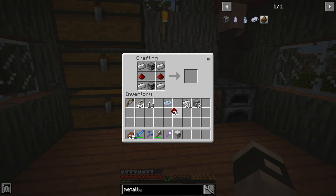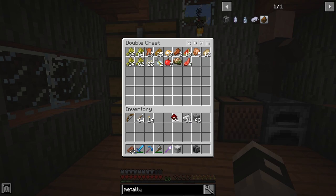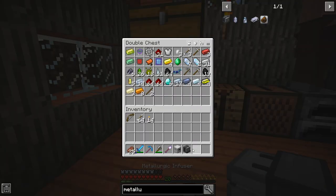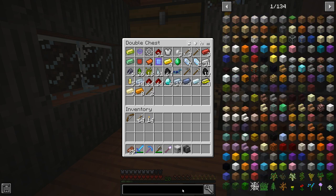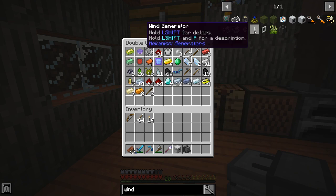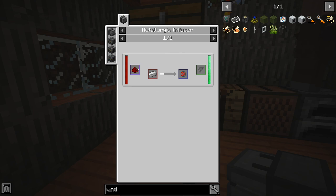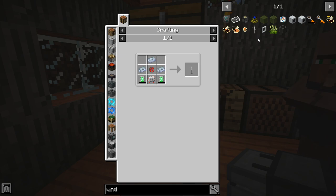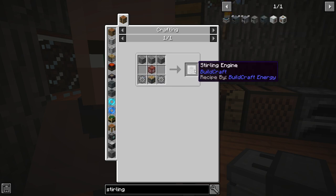For the metallurgic infuser we need power. I like to use Mekanism wind turbines — really easy to make, needing three osmium and some enriched alloy. But enriched alloy also requires the metallurgic infuser, so we need another form of power first. Let's look at sterling generators — we've got an Ender IO one and a Buildcraft sterling engine. Let's check the Ender IO one: it needs dark steel, which requires steel, so that's circular.